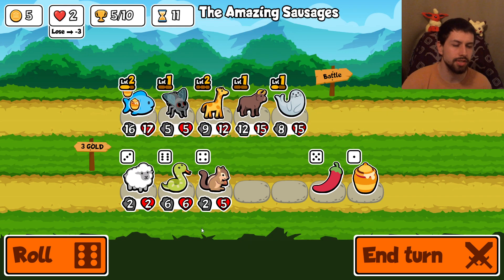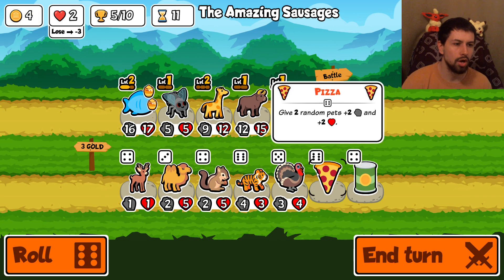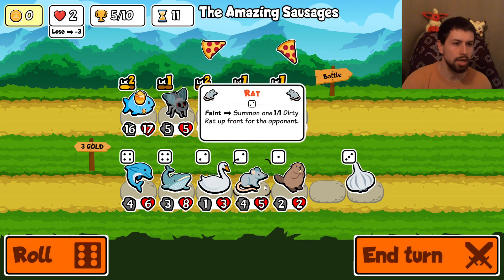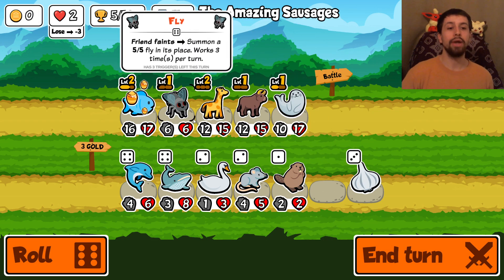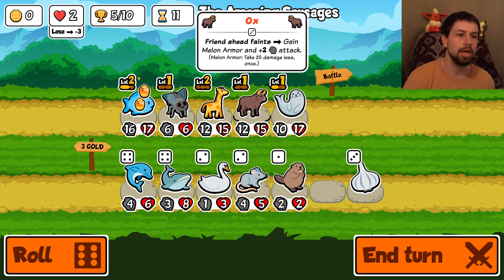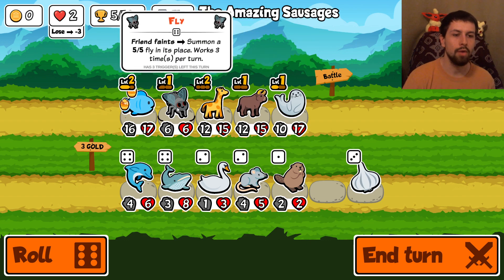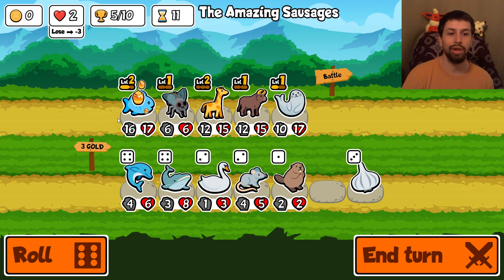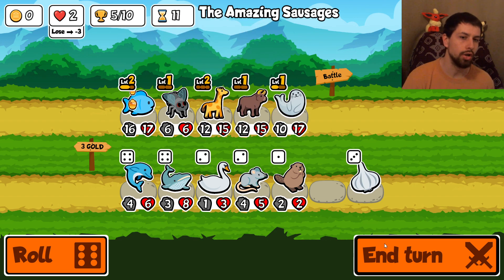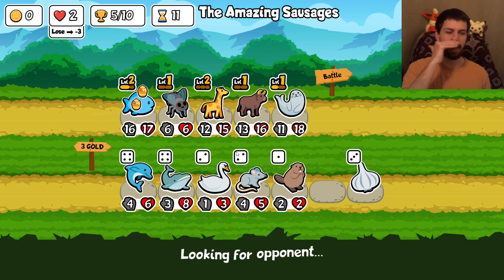We draw so I don't die. Level six - we now have tier six animals unlocked and they are incredibly strong. I think we sell this and the fly is broken. The fly - when a friend faints, summon a 5-5 fly in its place, but this only works three times per combat. So this guy dies, boom - 5-5 fly. Why do we put the fly here instead of the last spot? Because there's a crocodile on enemy teams that deals eight damage to the last spot at the start of battle.